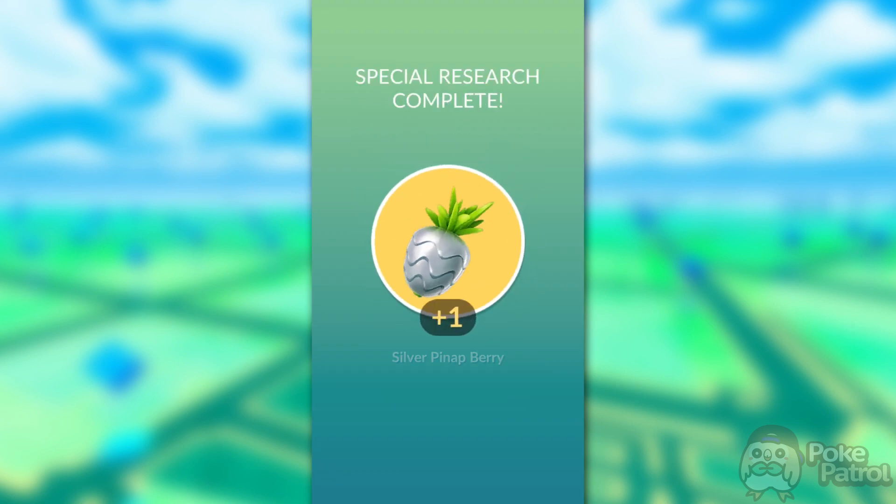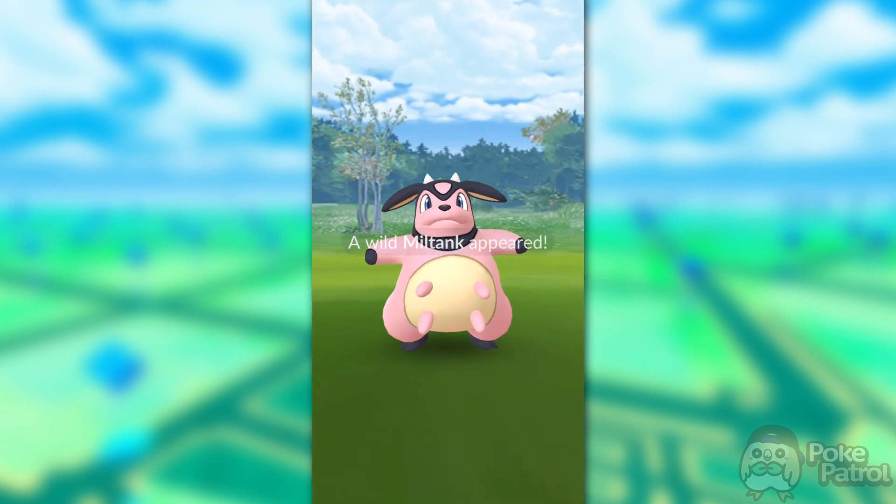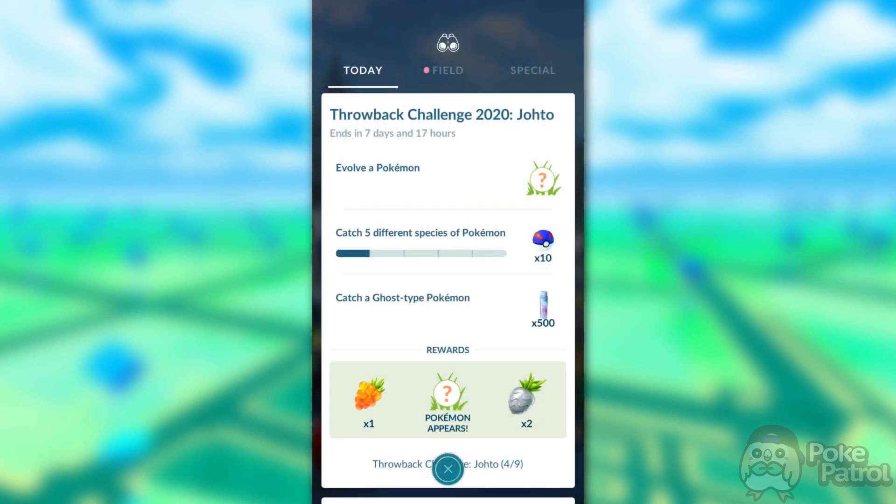After finishing that encounter, the final rewards for Step 3 are one Silver Pineap, two Golden Raspberries, and an encounter with a Miltank, which cannot be shiny. For Step 4, you'll need to evolve a Pokemon, catch five different species of Pokemon, and catch a Ghost-type Pokemon. Evolving a Pokemon is very self-explanatory — just choose any Pokemon you have excess candies for. If you have any leftover Pidgeys from the Kanto event, I'd recommend those, or Weedles and Caterpies, because they don't use too much candy.